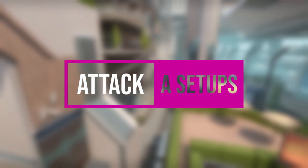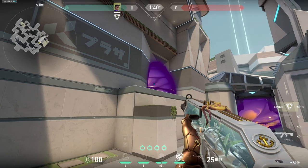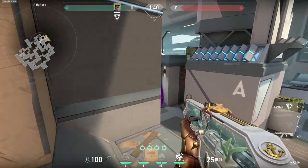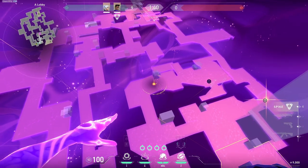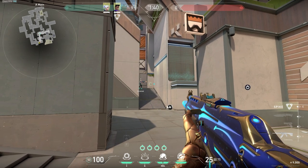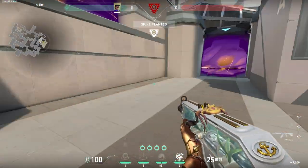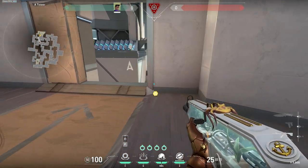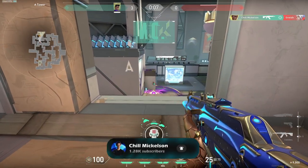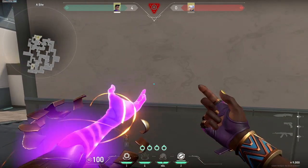When attacking A, your smokes can go into Heaven and Screens. Make sure they're placed deep into the doorways so defenders don't have a chance to use your smokes as cover. If some teammates want to split A by going up ramp into heaven, you can smoke heaven spawn instead and keep the screen smoke the same. If you have someone with a movement ability like Jett or Reyna, you can help them take ramp control by putting a suck or concuss star at the top of ramp as soon as the round starts. I'd suggest planting the spike in front of the planter for heaven so you don't have to play uncomfortably on site for post plant.